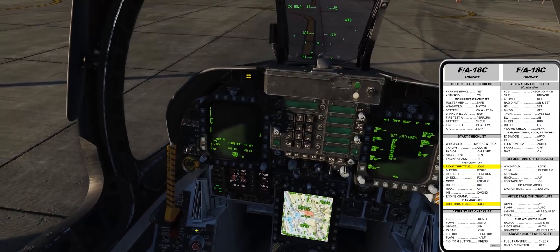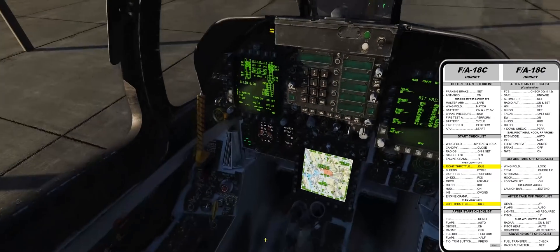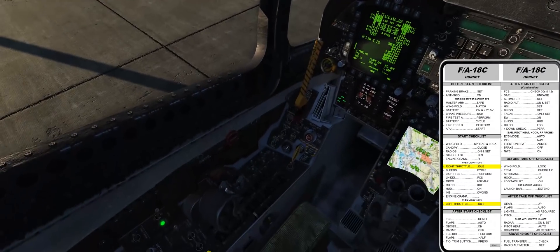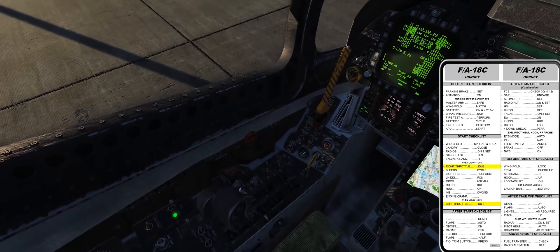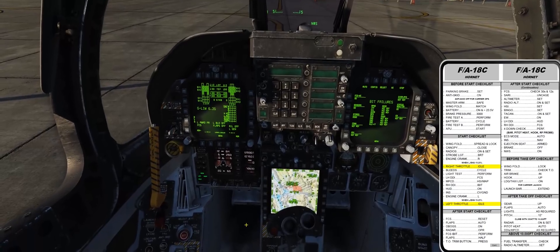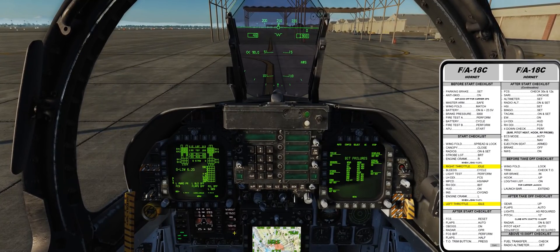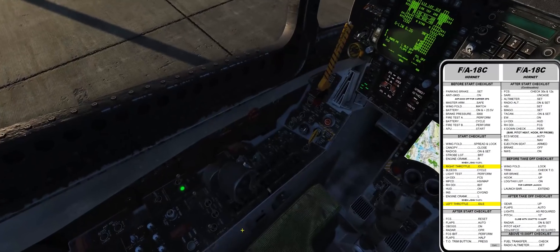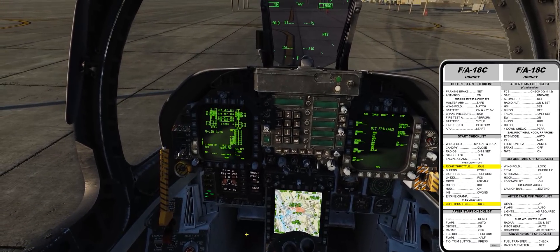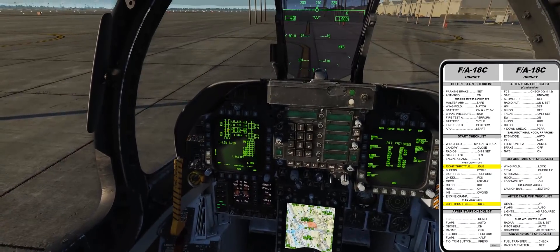Set to FCS. Failures. We'll go ahead and bring our flaps up. Restack our cautions. Good there. Engine crank left. Left throttle to idle. Flaps to auto — we've already got that. FCS reset. Cleared our X's. Perfect.